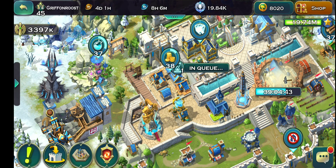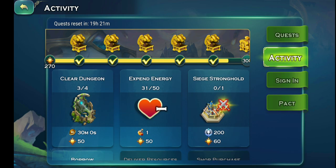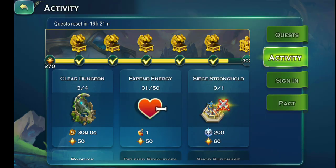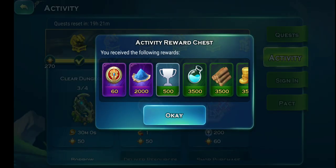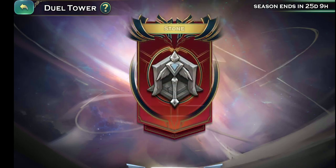So where can you get this draconic dust? The first thing is you should be willing to grind. Every single day you're going to get 2,000 draconic dust just from the activity rewards — I think from the third task — and that is really easy to obtain. So that's going to give you about 14,000 draconic dust just from the daily rewards.